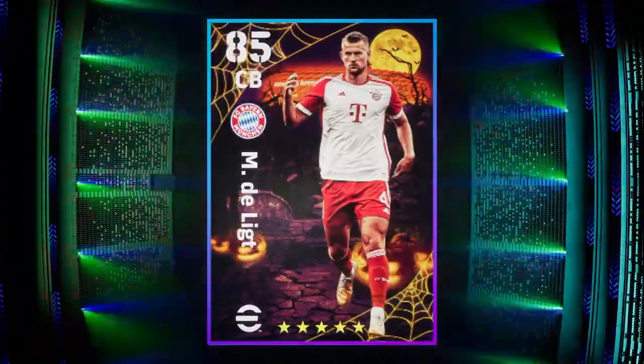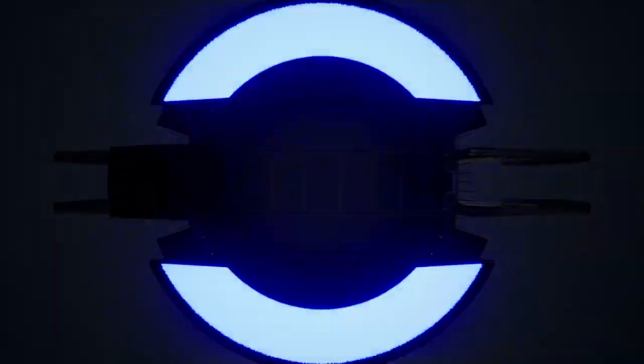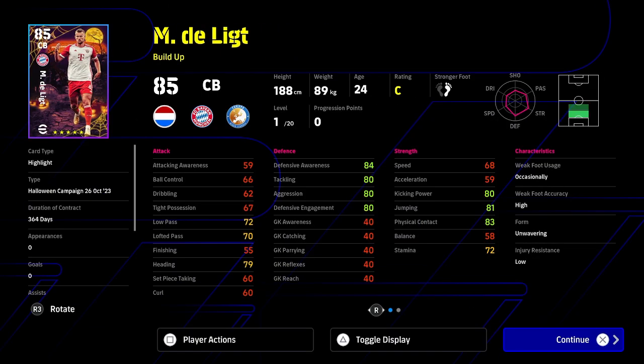He's got the new Halloween design and he goes up to 96 overall as far as I know. De Ligt has a couple of weaknesses, but he's definitely one of those center backs that is kind of like the Van Dyke type player.